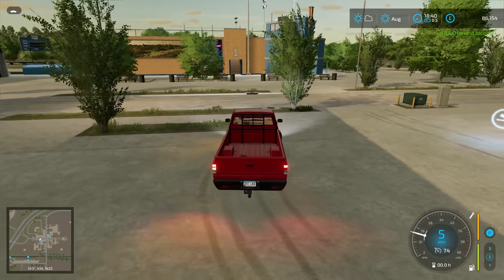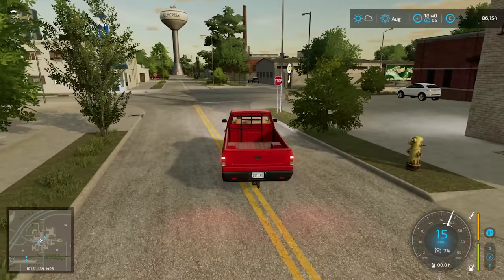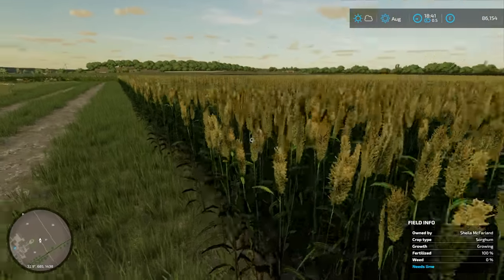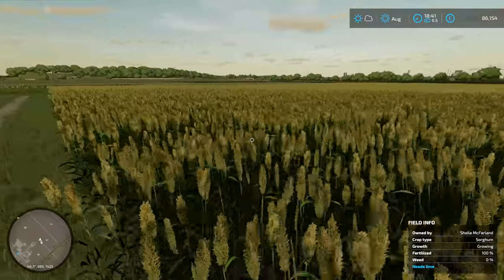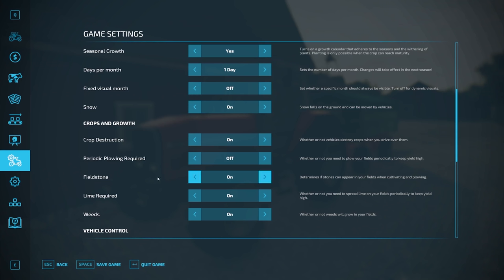Of course you can produce different products as well — for example if you're making cake you would produce the flour, and also grow strawberries for the topping. There's a lot more to cover with the production chains. This crop here is a sorghum crop — this is one of the three new crop types in FS22, the other two being grapes and olives. At some point we're going to be growing sorghum, and you would harvest this with a combine harvester. With the stones, if you don't want to pick them up you can simply turn them off — the same with periodic ploughing, lime, weeds and crop destruction.